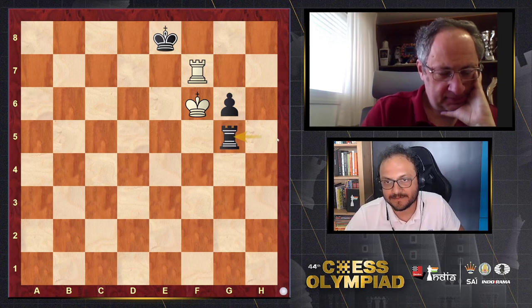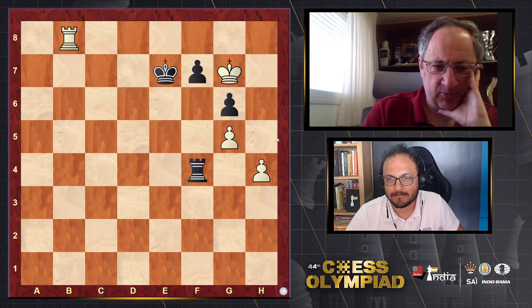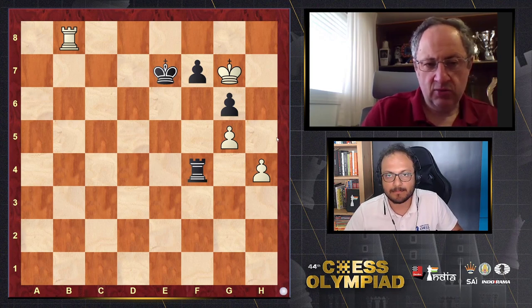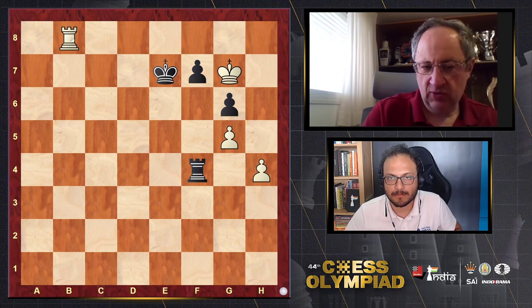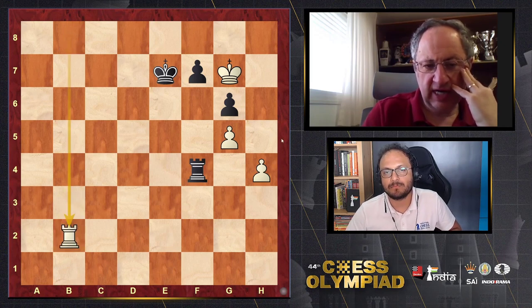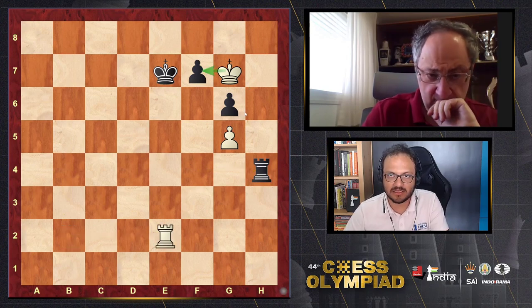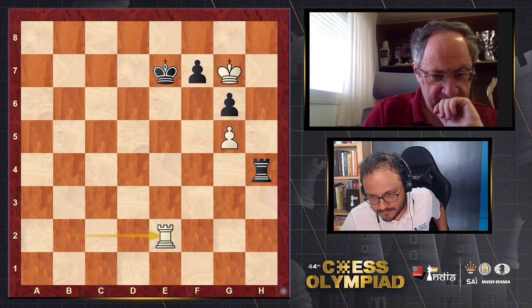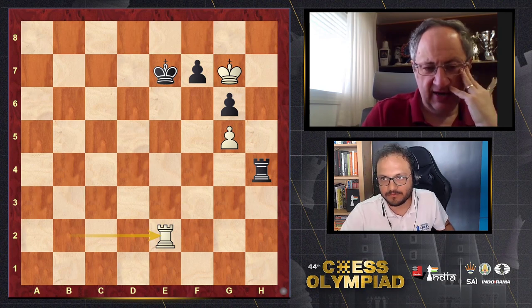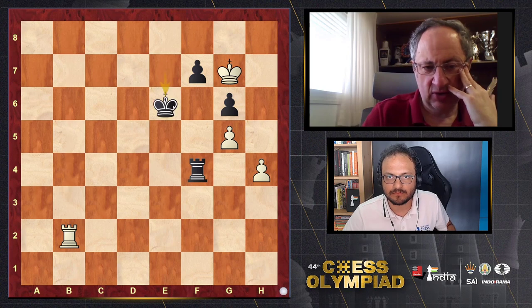First, White has to find a way to defend the h4 pawn — it's easy once you see it. You go with the rook somewhere to b1 or b2. Now if rook h4, then rook e2, and then you take and continue. But Black is waiting — after rook d2, Black waits and plays king g6, and then we have to think about what to do next.